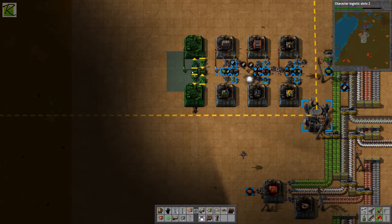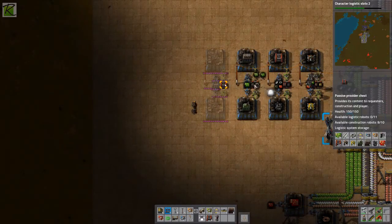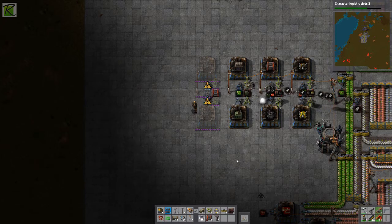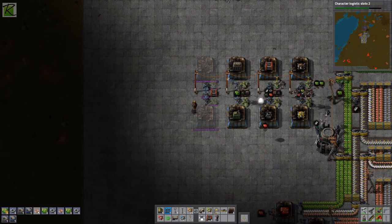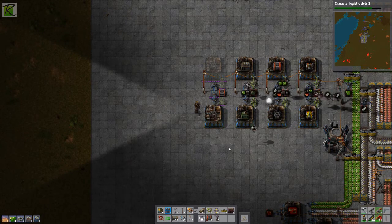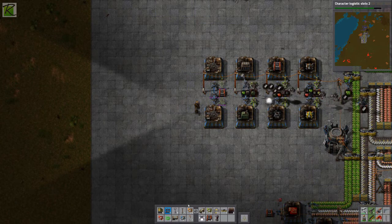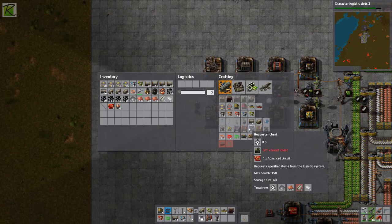Let's get rid of these turrets and set up another one of these production setups for provider chests and requester chests. Look at that — construction bots put down the blue inserters because those were available. Nice! We have a little bit of construction working now. We just need a bit more manual labor. For example, the blue assembly machines need green circuits, gears, and copper wire, and I don't think I have copper wire anywhere.